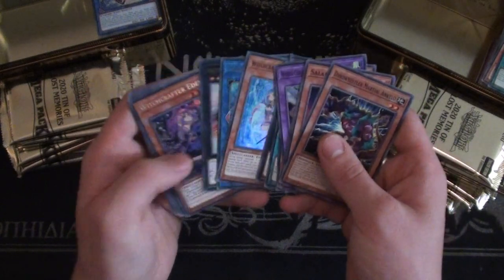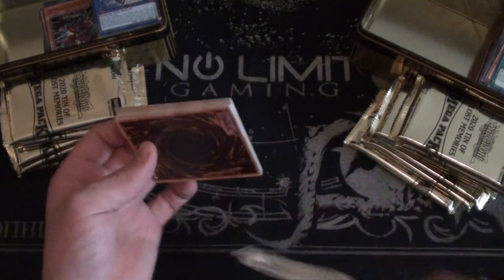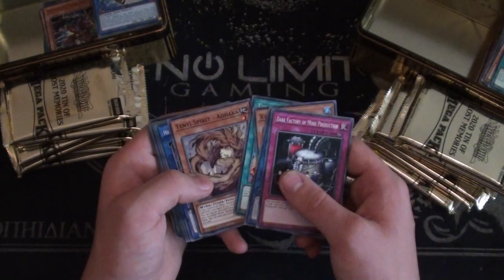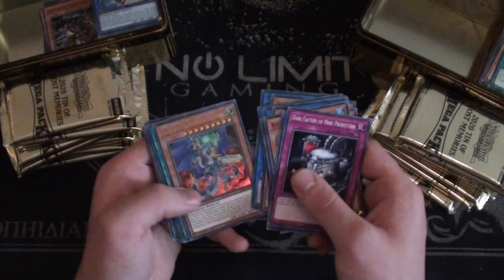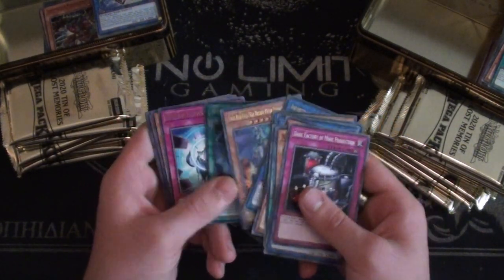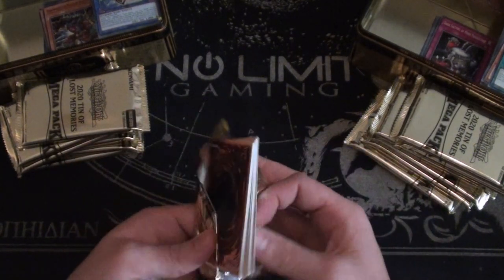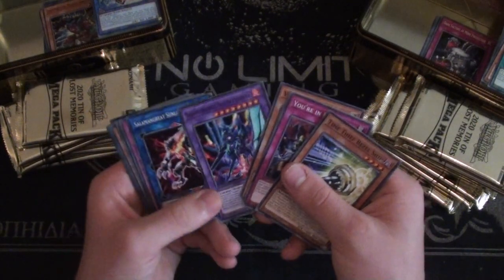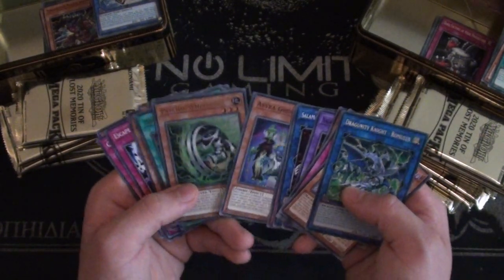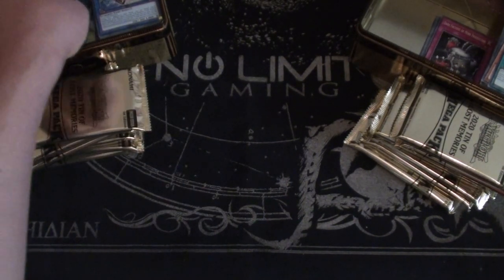Witchcrafter, Infinite Impermanence — this is just a Witchcrafter pack. The Witchcrafters are kind of the filler side of these tins. The Evil Eye stuff — I haven't actually seen the Evil Eye normal monster yet, I know that thing is still a little bit hyped price-wise. Infinite Impermanence Fortress Megaclops — I actually need this for Zoodiac so that's quite nice — and another anti-meta Kaiju. This starts the second row on the tins. A Violet Chimera as a common — I still don't like commons of that. A Romulus — these tins are literally just Dragon Link deck starter packs.